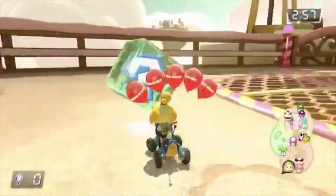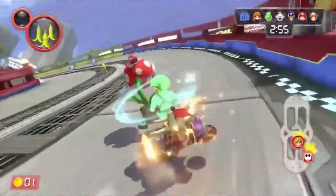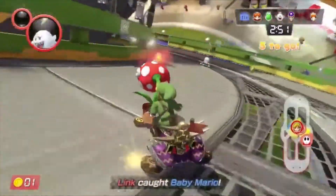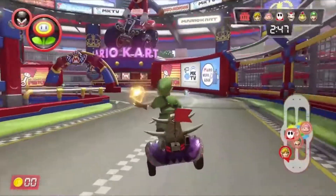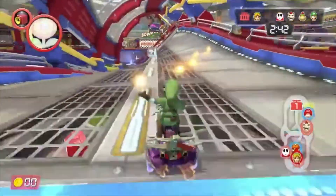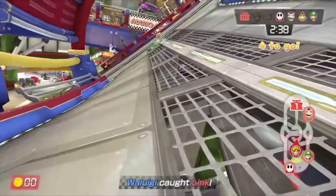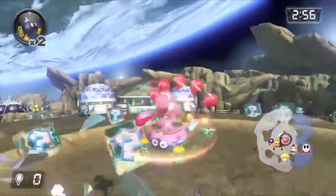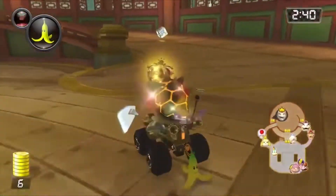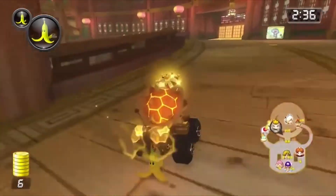Balloon Battle is all about trying to steal people's balloons by hitting them. Renegade Roundup is divided into two teams: the Law and the Renegades. If you're the Law, you have to try to catch as many Renegades as possible, and watch out for other Renegades trying to free their teammates from jail. Being a Renegade is just outrunning the Law and freeing your teammates. Bob-omb Blast is literally just Balloon Battle but with Bob-ombs only. Coin Runners is a mode where you try to collect as many coins as possible and steal other coins by hitting other people with items.